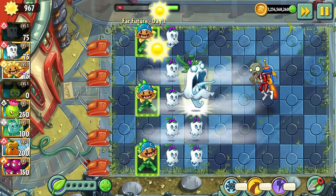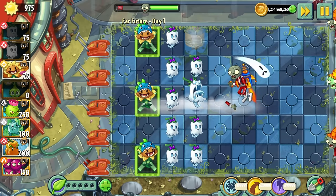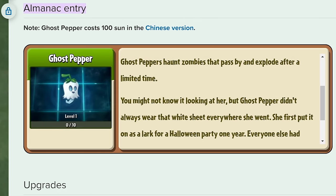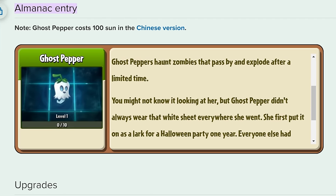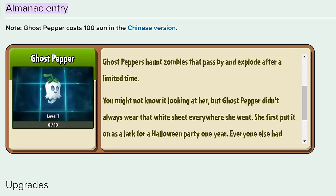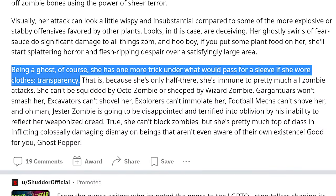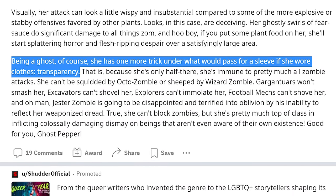Very much like Puff Shroom's plant food ability, when timed correctly, this means you can essentially get an extra use from her. Another fun fact about Ghost Pepper, and contrary to her flavour text claiming her appearance is merely the result of a Halloween costume that she loves so much she refused to take it off, it was confirmed in the last year by the author of the PVZ2 flavour text that Ghost Pepper is indeed a real ghost.